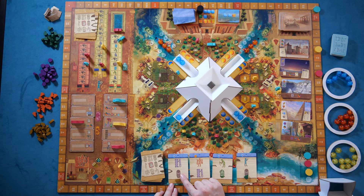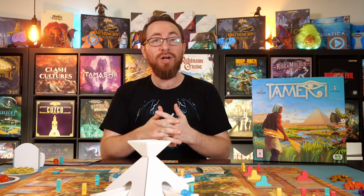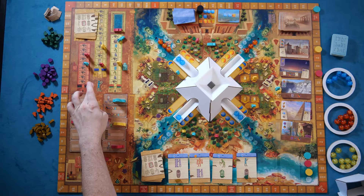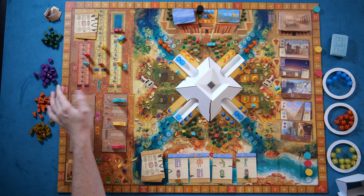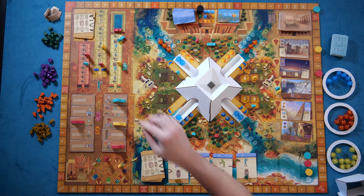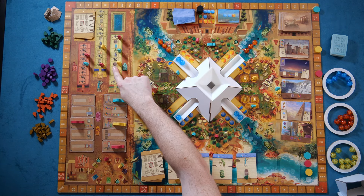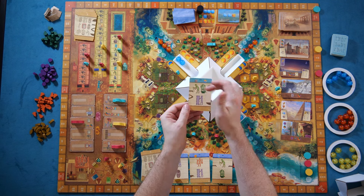You have a donation track where you take resources and place them behind your screen, and at the end of each season you get points for whoever donated the most of each resource — points versus resources is a constant trade-off. You also have the temple track, where you can place a priest into one of the three temples or advance them up the track, taking a variety of benefits: more workers, putting farmers in play, straight points, more silt, and special powerful priest cards that give you stronger attachments and double actions.